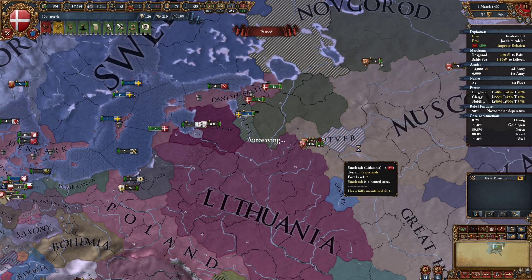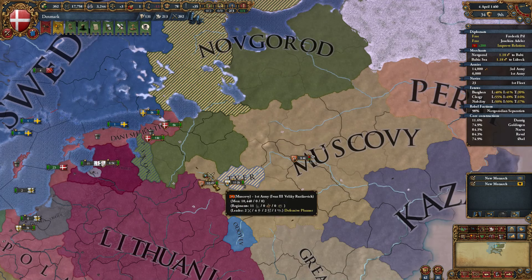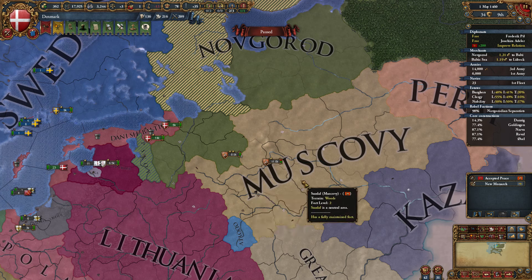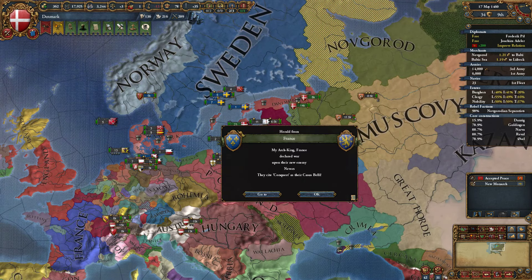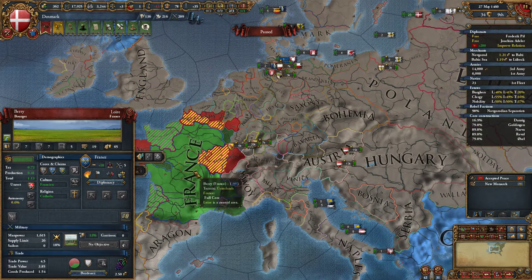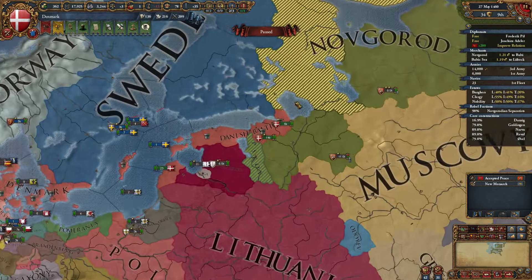I don't know if they changed Aggressive Expansion — it seems like there's a lot less generated now. That might just be me. What is happening to Muscovy? Are they winning this war? They better be winning this war. Yeah, Novgorod and Muscovy are going at it — he's actually losing, he's got a negative war score. When the hell does Muscovy have a negative war score against Novgorod? France declared war in Nevers? Looks like Burgundy is at war with France now — they're going to be dismembered.